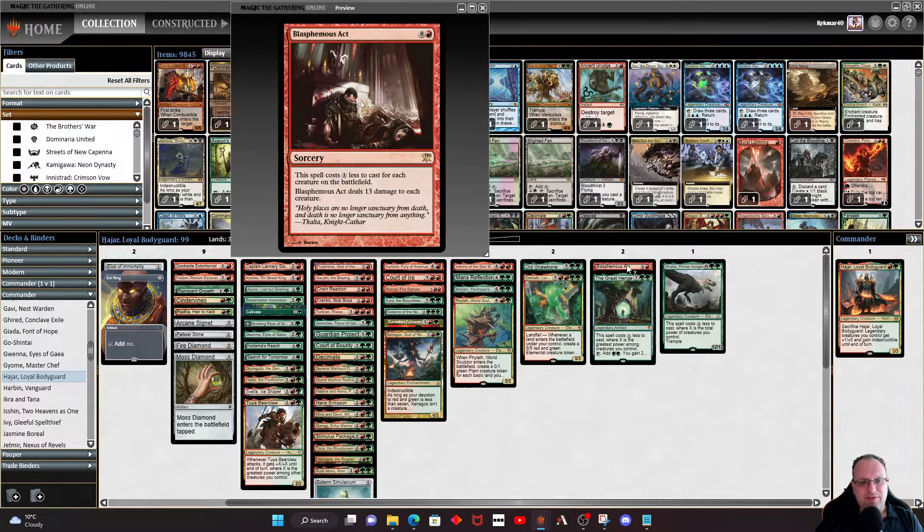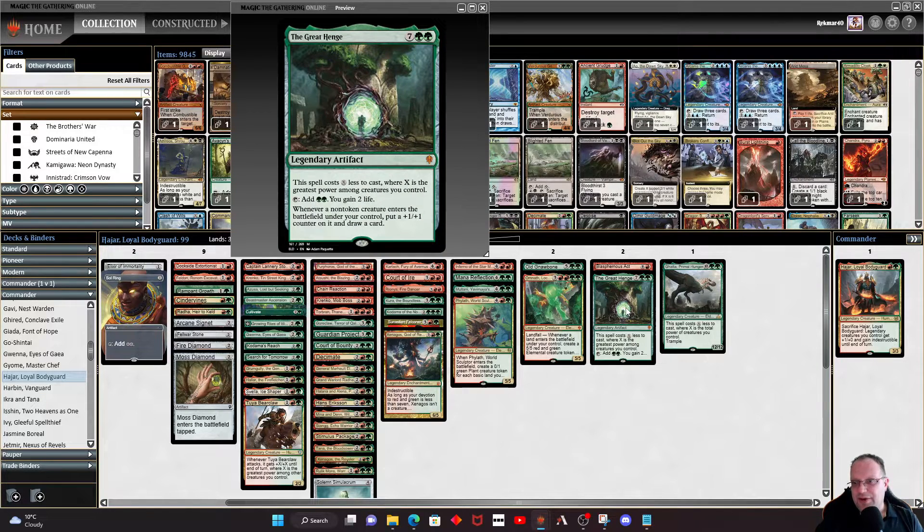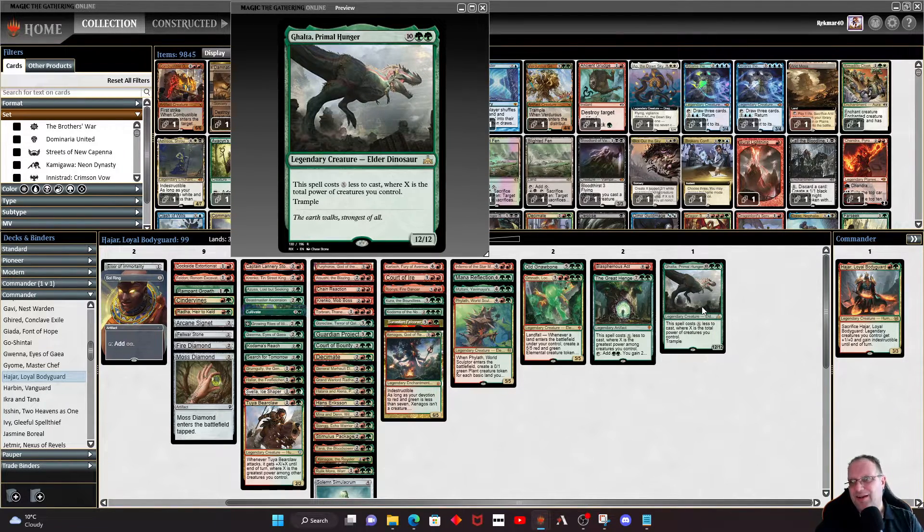For a bit more control: Blasphemous Act — you've seen this in a lot of my red decks and I think it's probably the best mass red removal spell that doesn't exile. Casting it for one red mana and doing thirteen damage to everything on the board does mean you kind of win games quite quickly. The Great Henge gives us life gain, tokens, plus-one/plus-one counters, and card draw, which really helps this deck. Finally, I decided to play Ghalta, Primal Hunger — I wanted something big and gnarly at the top end. It's quite easy in this deck to get Ghalta into play for two green mana, and it really does give opponents headaches.